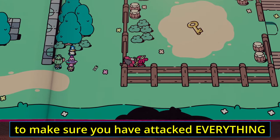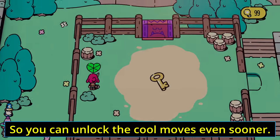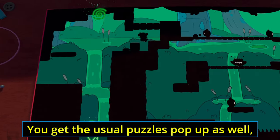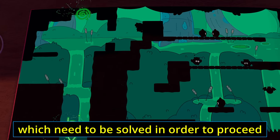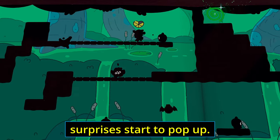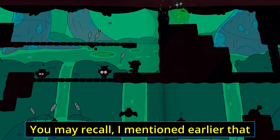This creates a nice incentive early on to make sure you've attacked everything within sight with your trusty sword so you can unlock the cool moves even sooner. You can jump and also do a roll. You get the usual puzzles pop up as well which need to be solved in order to proceed, and this is where some delightful little surprises start to pop up.